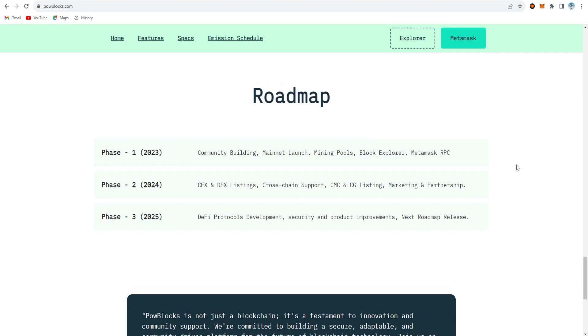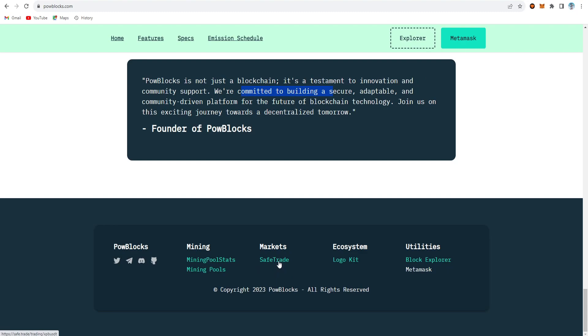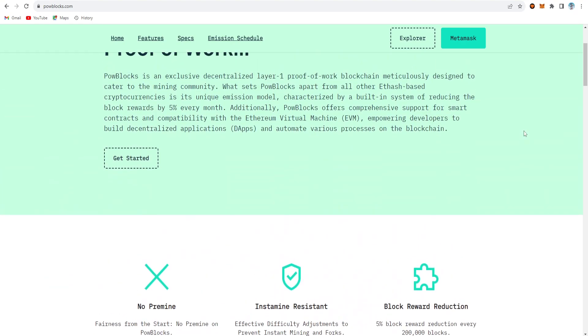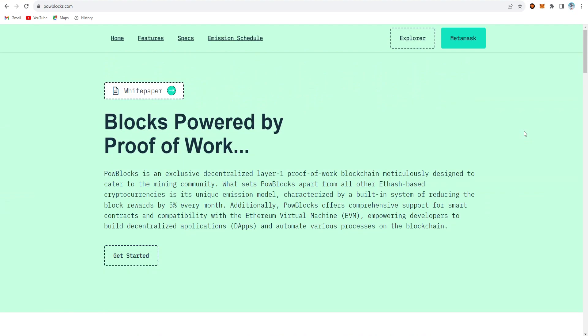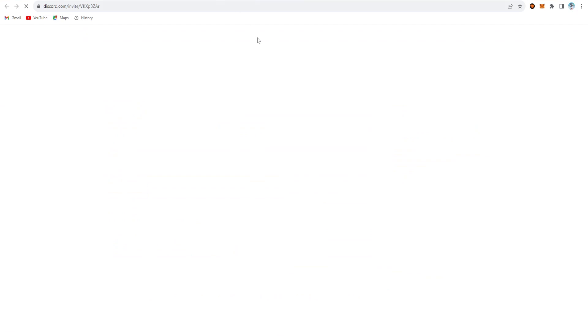This is the roadmap of POW Blocks, or XPB for short. The founder states: 'POW Blocks is not just a blockchain — it's a testament to innovation and community support, committed to building a secure, adaptable, community-driven platform.' There are also mining pool servers, exchanges where you can sell your POW Blocks, a block explorer, and community links — Telegram, Twitter, Discord, and GitHub. For wallets, you can use MetaMask or SafeTrade exchange wallet, but MetaMask is recommended.